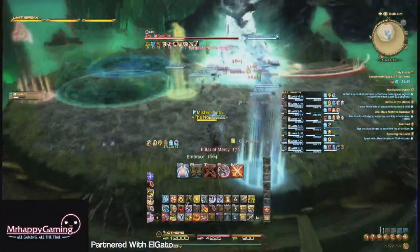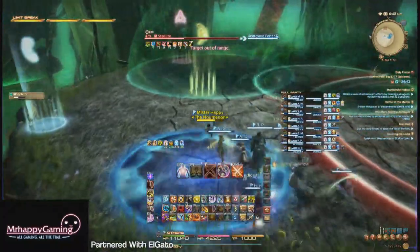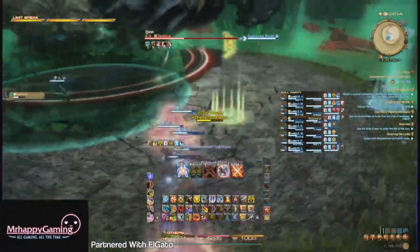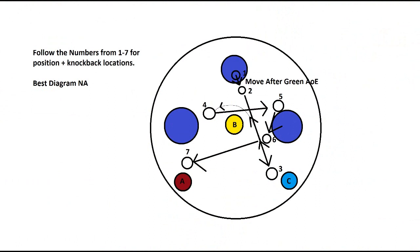The next blue circle is on the west side, so squeeze in between the two expanding AoEs and get knocked back to the east. The final circle is to the east, so you want to get knocked back towards B, which is roughly south-west-west. Here's a quick diagram showing exactly the movements we use to do this.